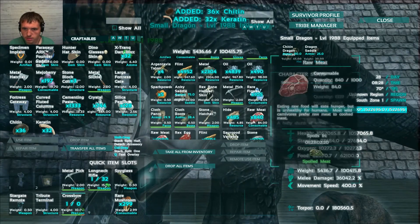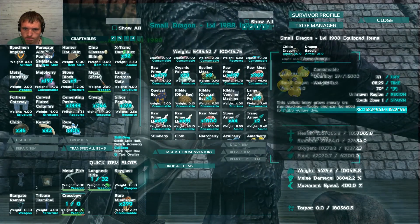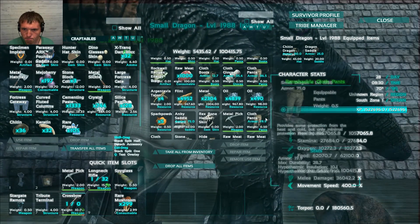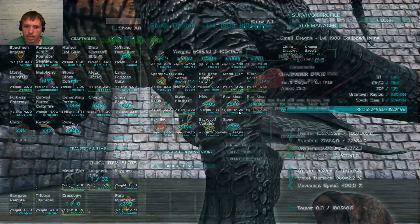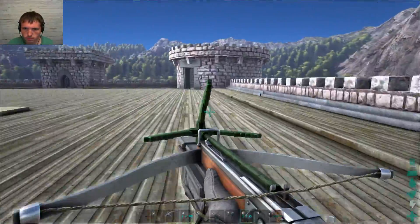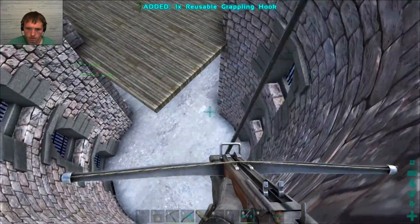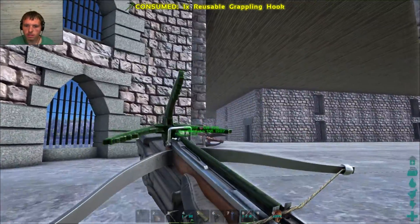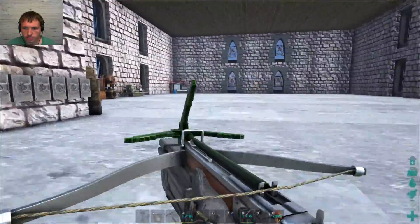We'll take some of the chitin, carry it in, flowers. What else is on you do I need? Probably nothing. The rest of that can stay for right now. Alright, let's go in and go down. Weeee. Alright.